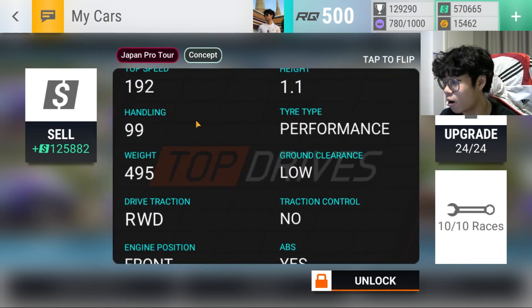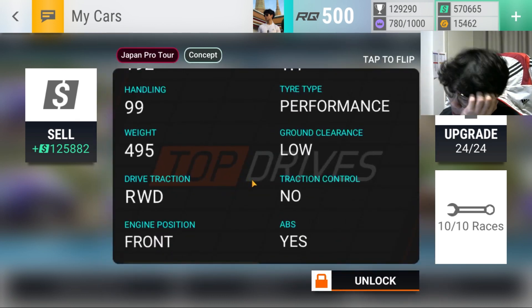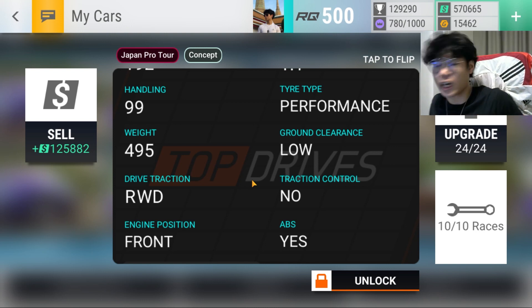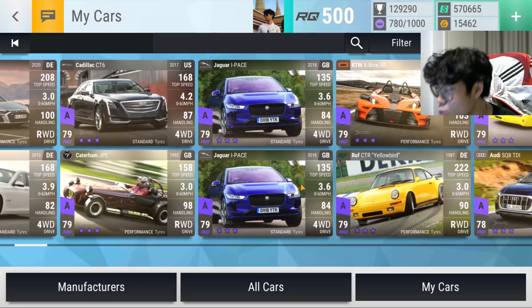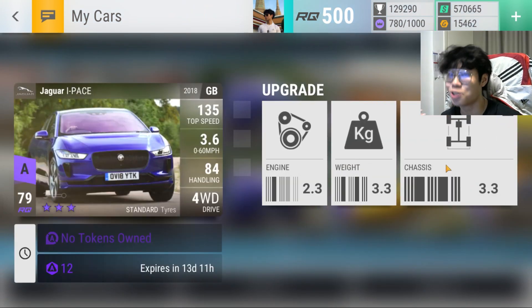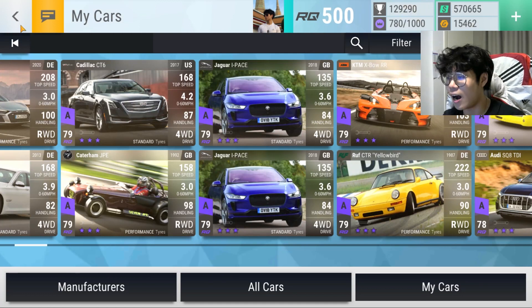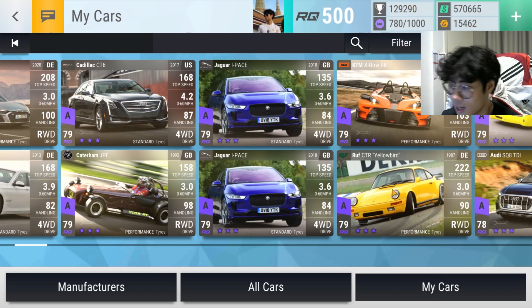The Lotus Exige GT 430 was with tokens as well — 100 handling, performance tires, low 0 to 60, all for RQ74. That is a fantastic bargain. Up here we have the Suzuki Hayabusa — decent MRA, very lightweight at 495 kilograms, 3.20 to 60, 90 handling. Double I-Pace army — I got two max I-Paces, both at 233 spec. The I-Pace was actually the first epic I maxed without tokens after PL15 when my tokens were still bugged. The KTM Expo was with tokens — I have about 12 tokens left.